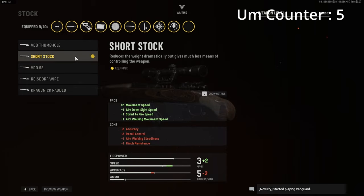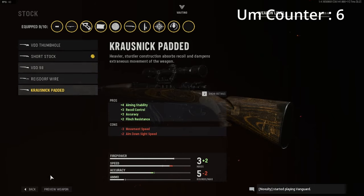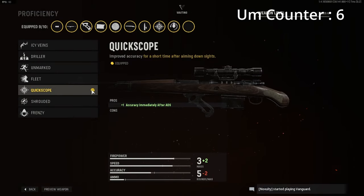For the stock we have the Short Stock — it improves movement speed, aim down sight speed, sprint to fire speed, and aim walking movement speed. I know it decreases accuracy, recoil control, and flash resistance, but you don't really need all that, and the other attachments cancel it out. That's why I run the Short Stock.